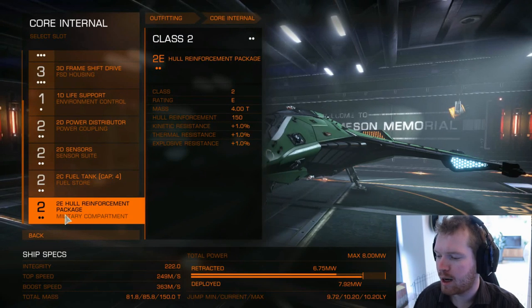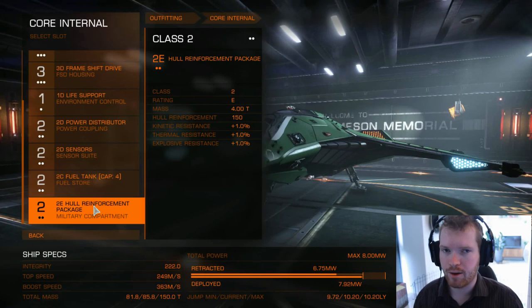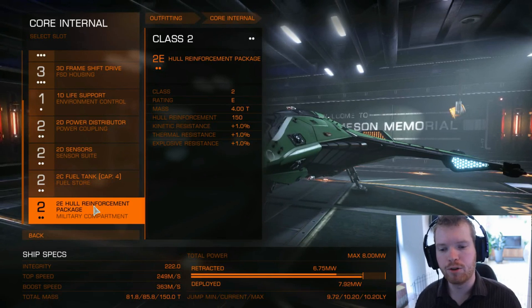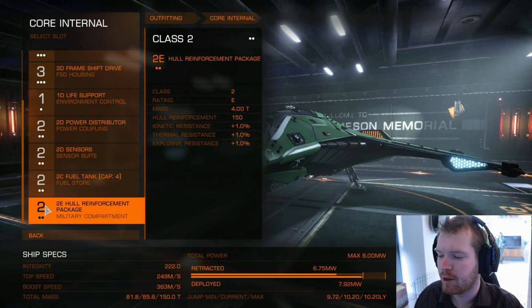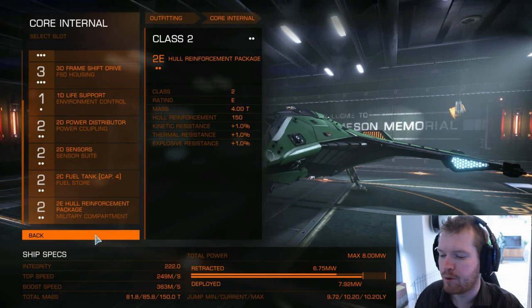Down here at the bottom we have our military compartment. Go for a 2E hull reinforcement pack. When your shield eventually goes down, this will help protect the hull of your ship — it's basically armor bolted to the side to give you a little bit of extra hit points, so you have a chance to get away and get your shields back before heading back into combat.